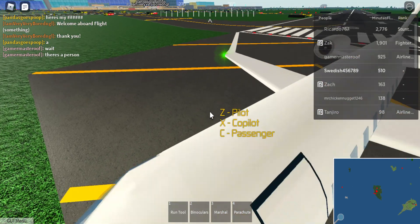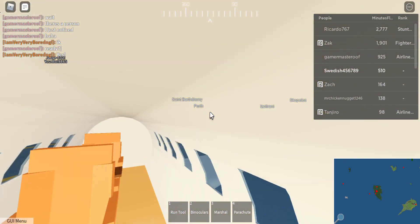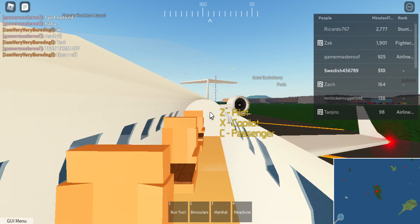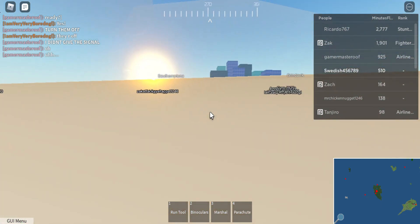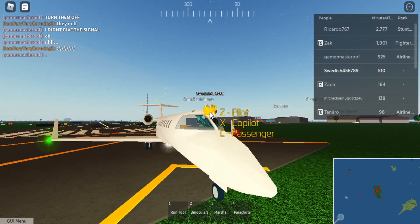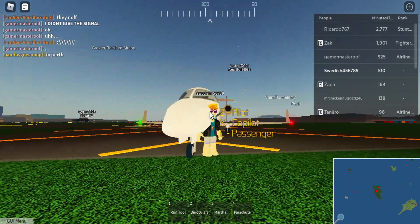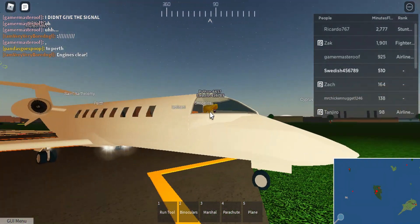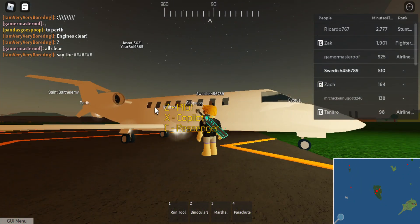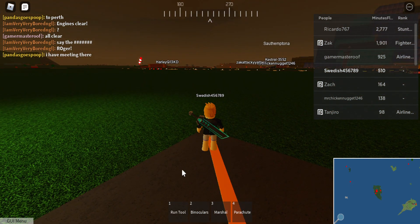Now for the passenger cabin: it's fairly nice. There are three seats, each with their own table, so it's kind of luxurious. This plane can fit about four other people plus me, since there's also a co-pilot seat. Overall I really like this aircraft; the only problem is it doesn't come with a livery. It does have windows and looks very nice. Now let's get on to some cooler stuff.